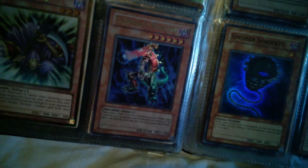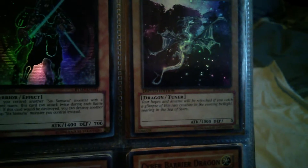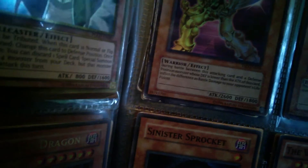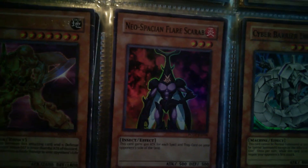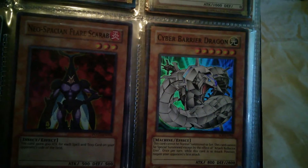Blowback Dragon — Near Mint if not Mint. Prime Material Dragon. Six Samurai Nisashi — sorry for butchering names. That's a Galaxy Serpent, the promo limited edition one that was a sneak peek promo. I've got loads of Elemental Hero Blade Edge if you guys want them — this one's in pretty good condition but some of the others are worse, edge wear in the bottom corner. I've got Neospatian Fluff Scarab and I've got the fusion for it. And I've got a Cyber Barrier Dragon and the trap card to bring it out. Sinister Serpent, Super — a really good card because of its effect, and it's a tuner.